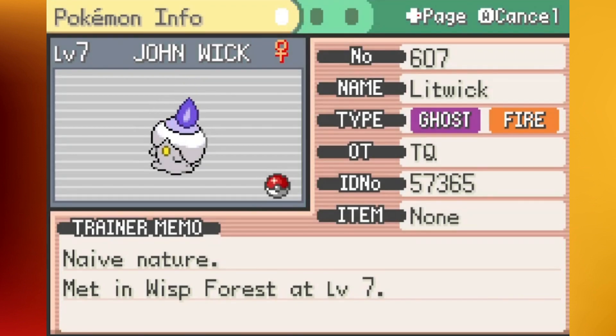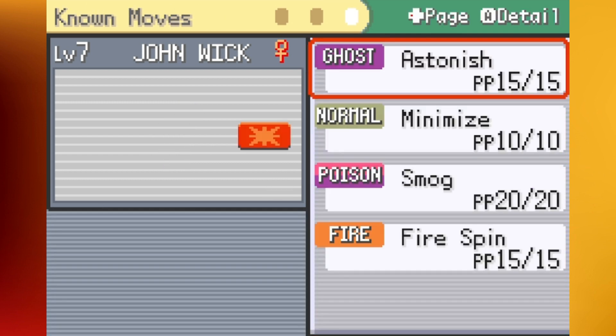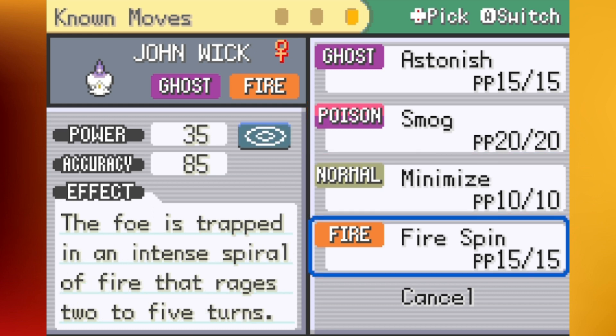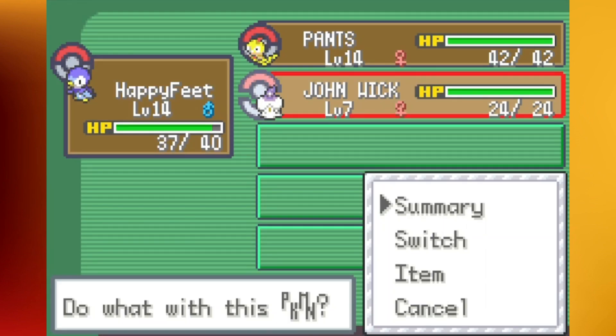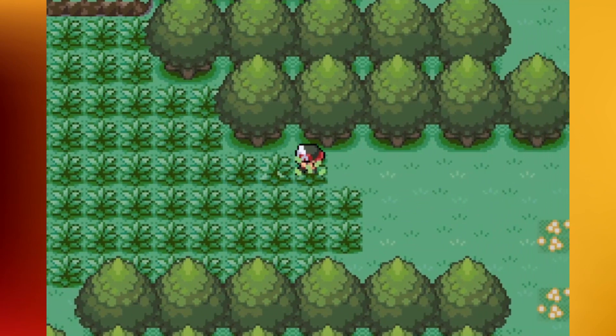Let's take a look at John Wick. Ghost-Fire type, got Flash Fire. Looks like we got Speed up and Special Defense down — that's fine. Right now it's got Astonish, Fire Spin, Minimize, and Smog. Eventually we'll get some better Fire and Ghost type moves for sure. We're going to try to start training this thing up in the upcoming battles.